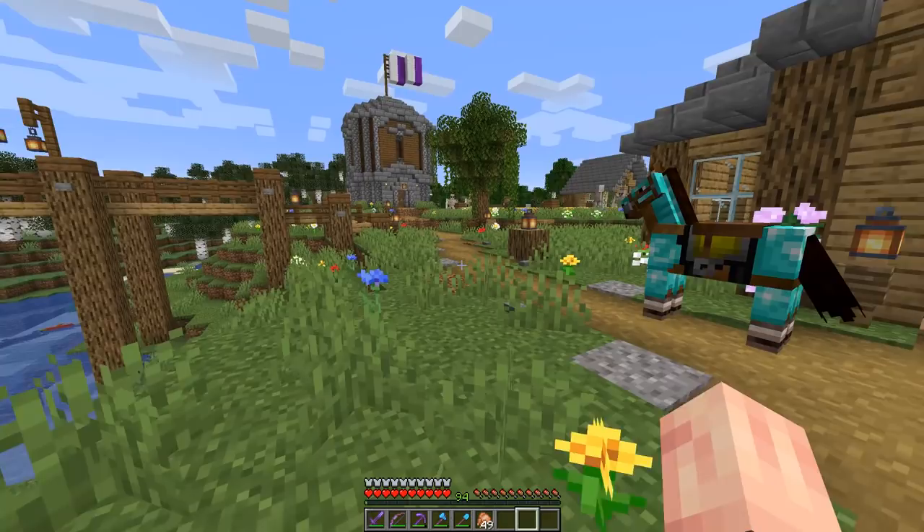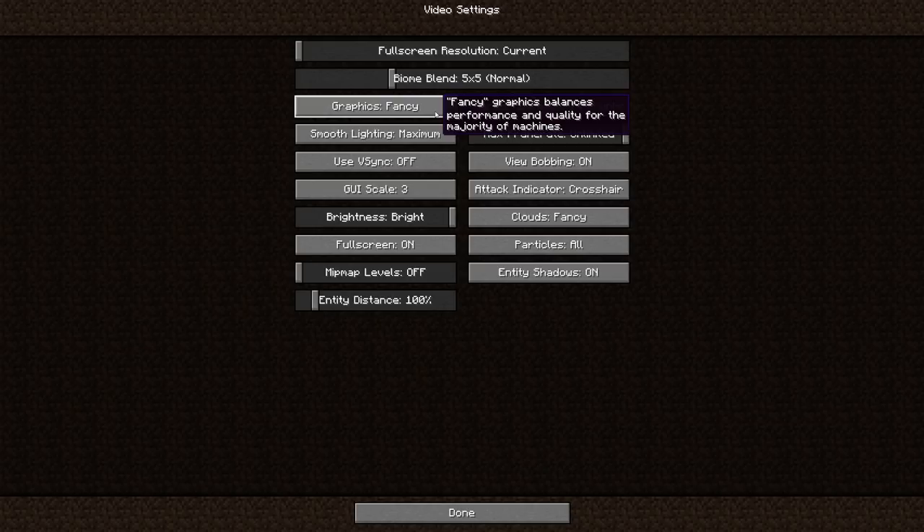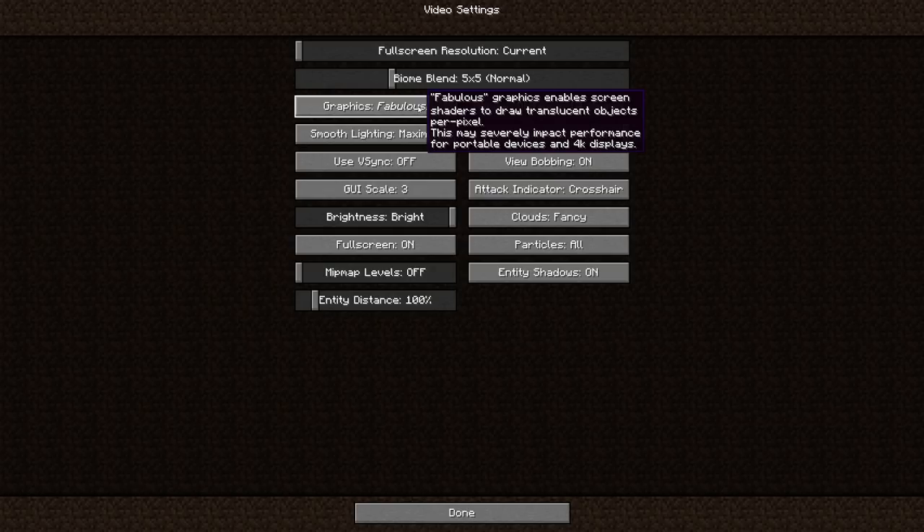There have been a few small changes the past few weeks with some random snapshots, but we have a new really cool thing we can check out in the graphics settings. Previously we've had the classic fast and fancy graphics, but now there's a new setting called Fabulous.